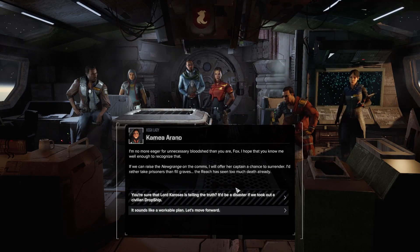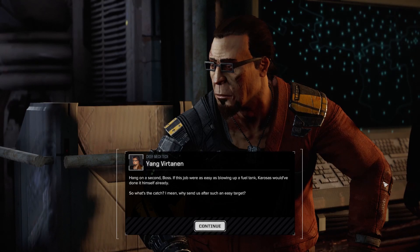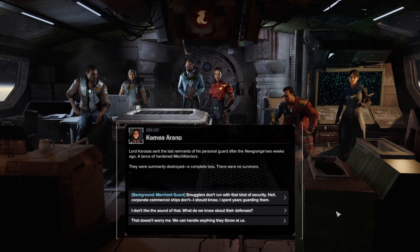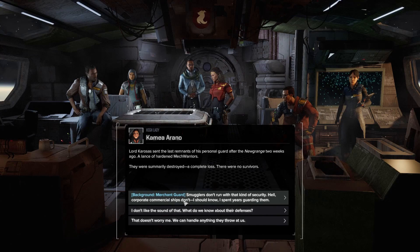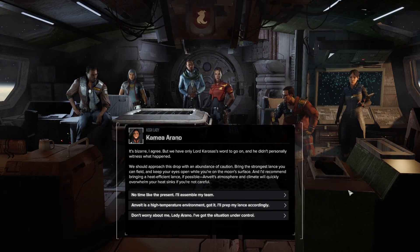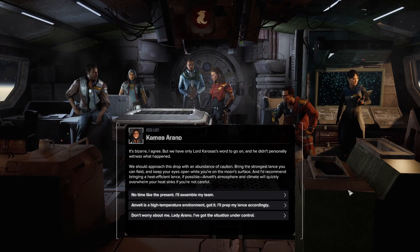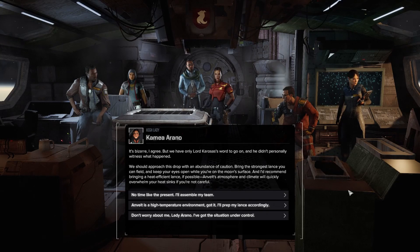So it sounds like a workable plan. But if this job were as easy as blowing up a fuel tank, Korosis would have done it himself - so what's the catch? Lord Korosis sent the last remnant of his personal guard after the Newgrange two weeks ago - a lance of hardened mech warriors. They were summarily destroyed. A complete loss. There were no survivors. Smugglers don't run with that kind of security. I should know - I spent years guarding them. We should approach this drop with an abundance of caution. Bring the strongest lance you can field, and I'd recommend bringing a heat-efficient lance - Anvelt's atmosphere will quickly overwhelm your heat sinks if you're not careful.